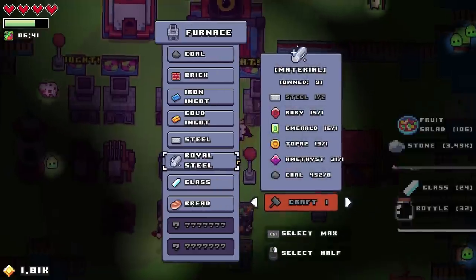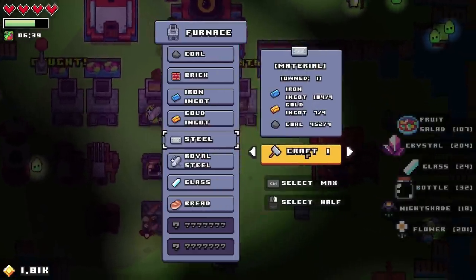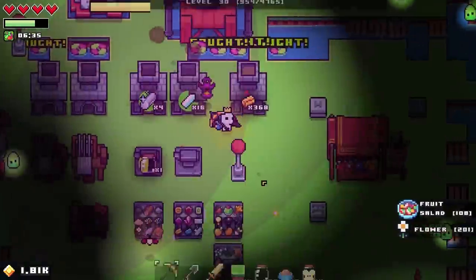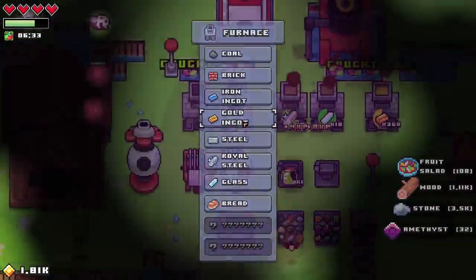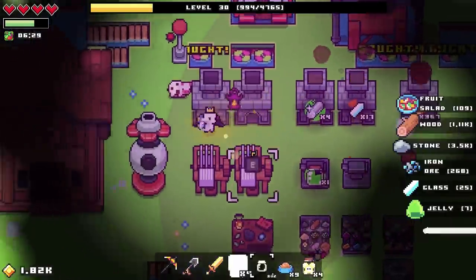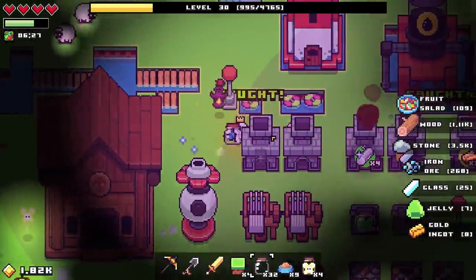Let's go ahead and sell all of these for now. That is plenty of cash. Can we make — no, we need the steel at this point. Oh actually we need the gold ingots. Make 368 gold please.